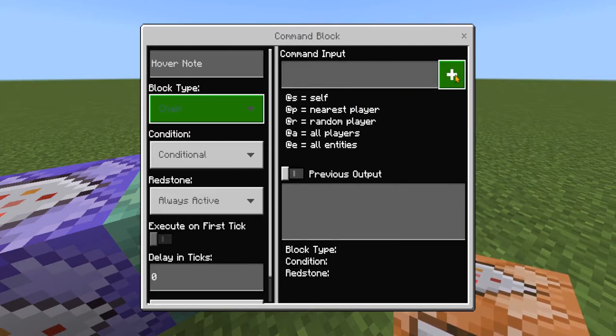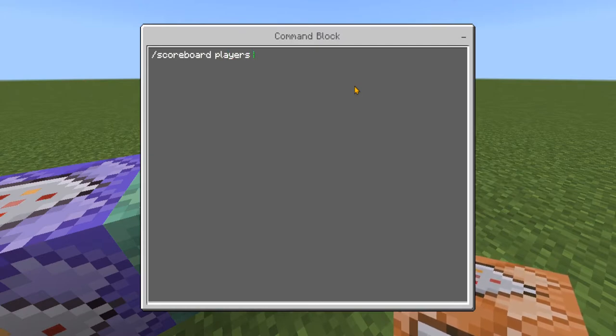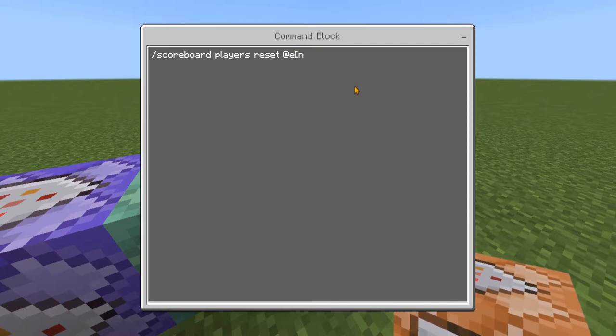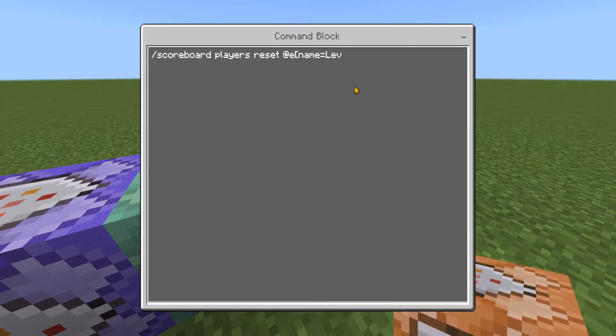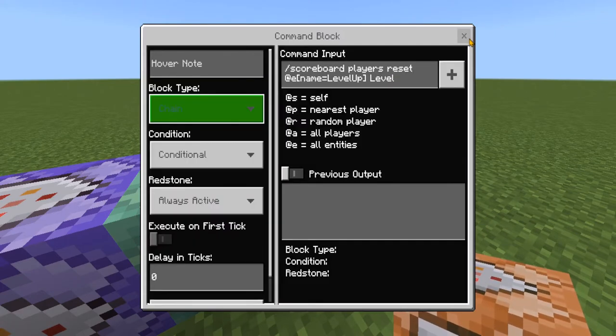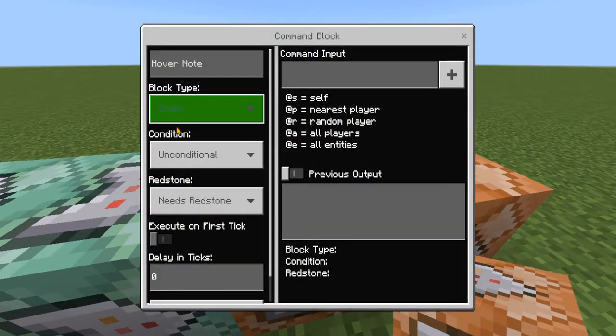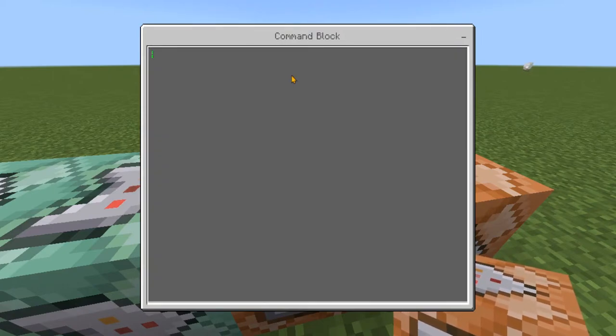In the next command we're going to change this again to chain, conditional, always active, and in the input we're going to type: /scoreboard players reset @e[name=Level Up] level — typed exactly as you did before. That should be that one, nice and easy.